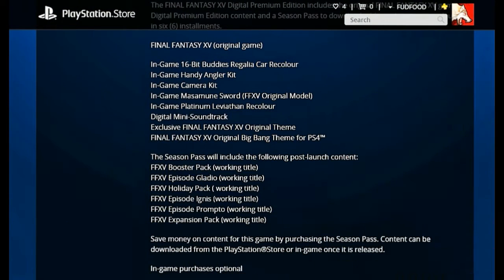So on top of the previous bonuses, you get a camera kit — there's no real description on this one other than it's for Prompto. A digital mini soundtrack — anything that gives me access to more music or lets me listen to the in-game music at any time, I'm completely down for. And another theme for the PS4.